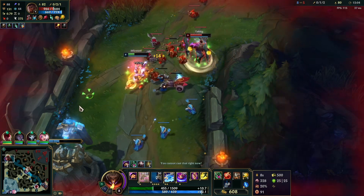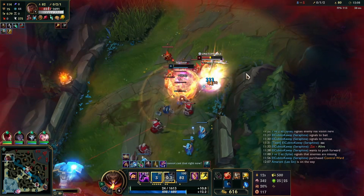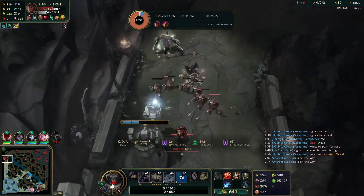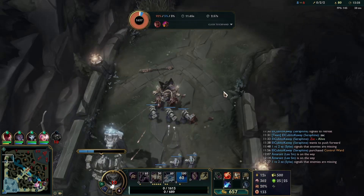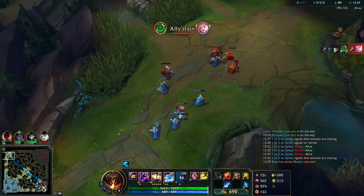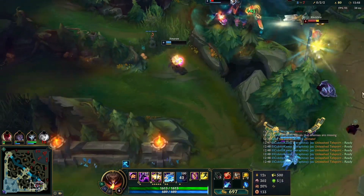I go to trade on Cassiopeia here without using my E because I remembered what happened last time — except Cassiopeia lands his Q3 and obliterates me. What happened there: I should have used my E in that trade, but like I said before, I also needed to position myself so I don't get ulted through the wall. What happened was the minions just obliterated me — he had way too many minions.